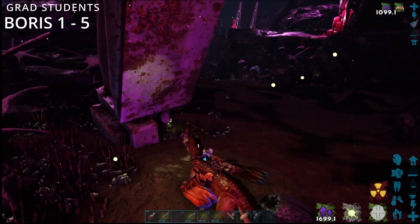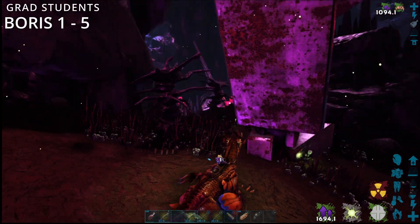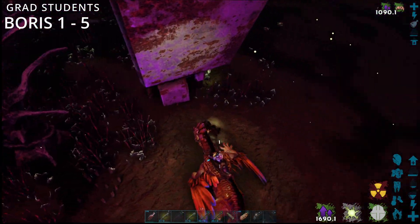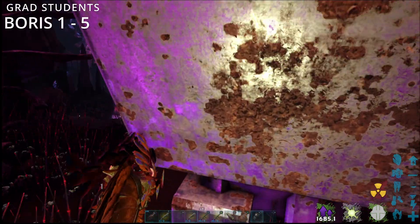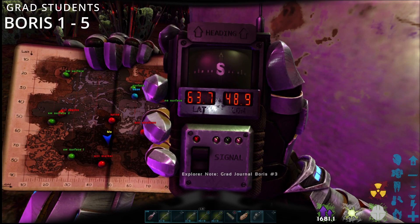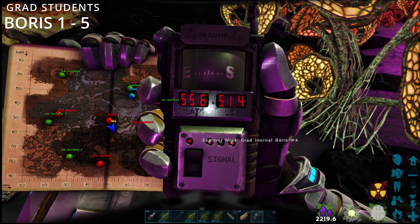This one's in the radiation zone, just underneath the pillar on the way. It's this little bag here, and it's 63.7 by 48.9. Number four is at 55.6 by 51.4.